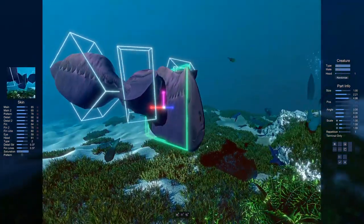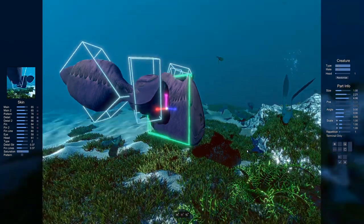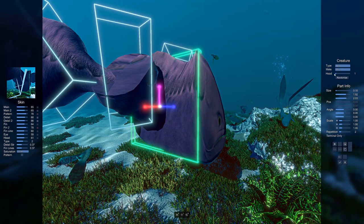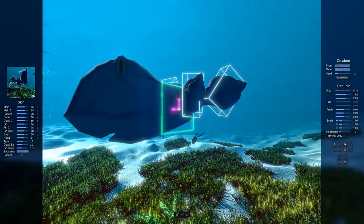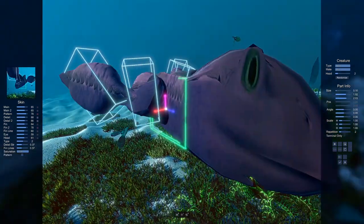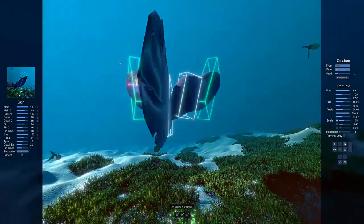Oh, is this where the game generates those weird creatures? What the heck is this — it's a pancake! I kind of like this. This is the world's ugliest fish. Let's change the head — make it look a little bit... what? Oh no, it's stupid. What is this thing? Oh, I love this already. I feel like this is the perfect creature. How you adjust everything probably depends on how successful the predator is gonna be.